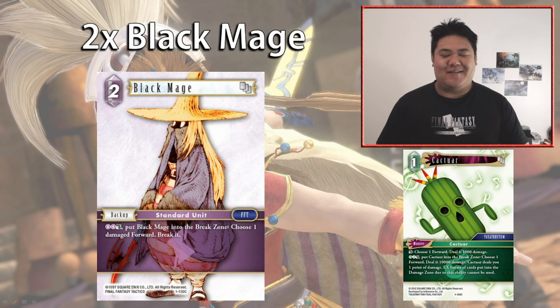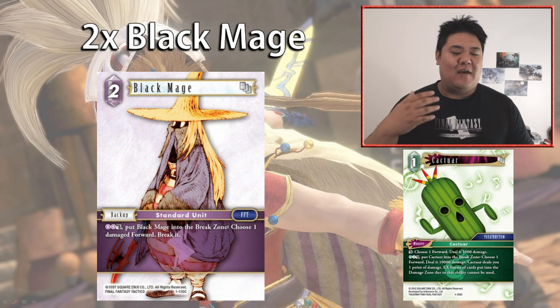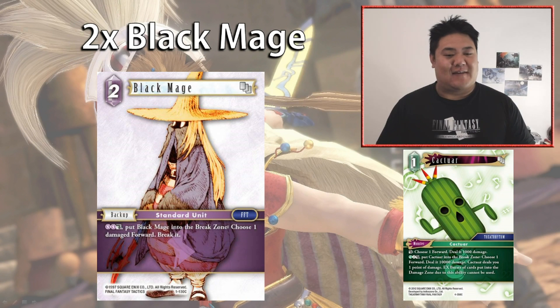We have two copies of Black Mage — a two-cost Lightning backup. For Lightning, break Black Mage, choose one damaged forward and break it. This combos with Cactar — any situation where a forward is at 1,000 power you can use Black Mage to break itself and your opponent's forward. This lets you deal with your opponent's forwards if you don't have Orlando or Barbariccia, without taking damage from Cactar's secondary ability.